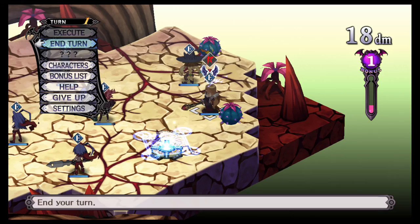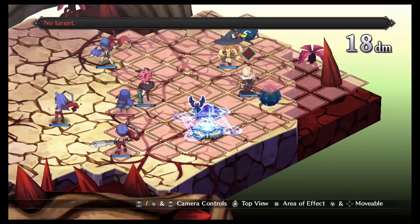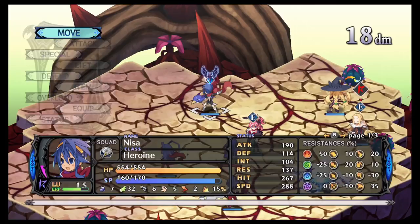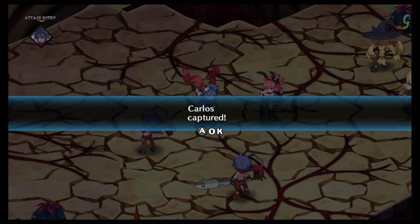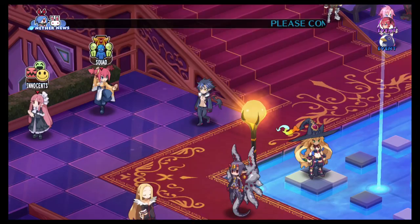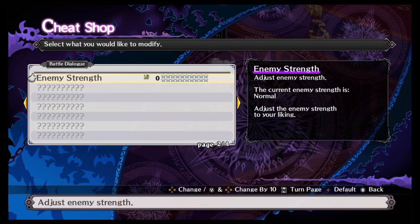The purpose of this is so you can raise the levels of enemies and still get experience for everything you've unlocked. I'll show you as high as you can take the level one guys in a minute. Always remember: if you're doing that to level up before you continue the story, take the enemy strength back down to zero when you're done grinding. Just keep that in mind.